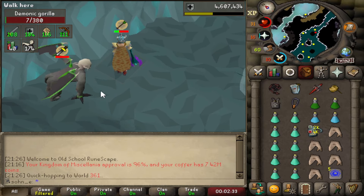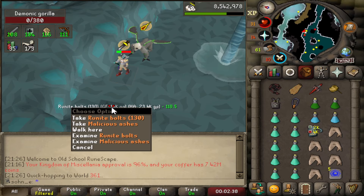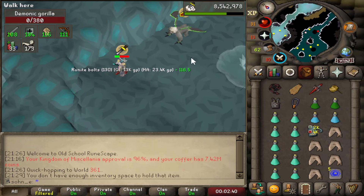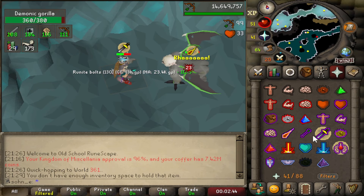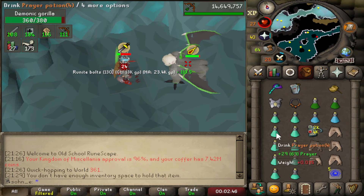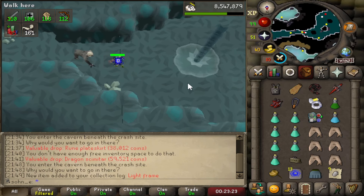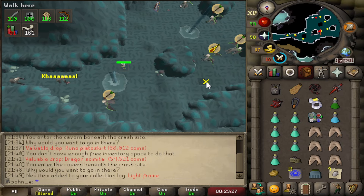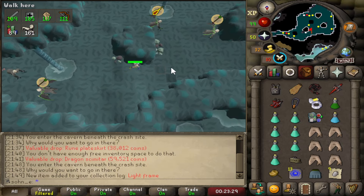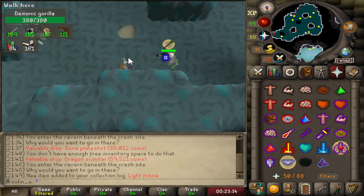I'm actually hitting a lot harder and a lot more accurate than I thought I would be. Pretty cool items. We continue killing gorillas — a light frame! I don't really need it, but collection log, and it works us towards the heavy ballista. I'm getting pretty good at this demonic gorilla thing once I actually get into the rhythm of it.